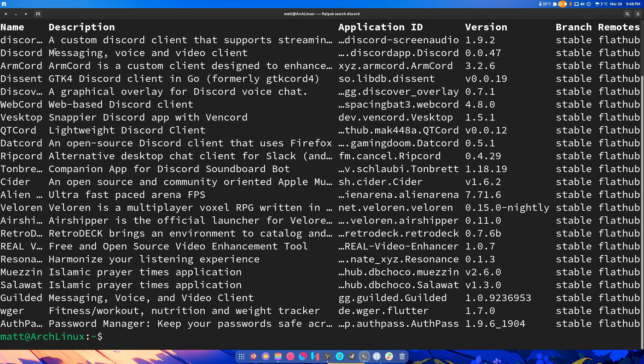Doing this search will pop up every single Discord alternative in the universe, by the way. QT Lord? QT Cord? Dacord's the best one, honestly — if you're on NVIDIA, use Dacord. And then you've got all the rest of them here. It's kind of interesting how many there are. So many Discord clients.